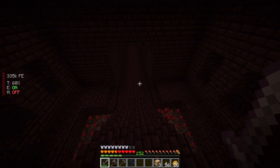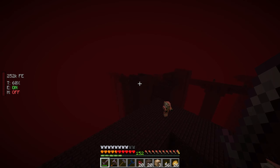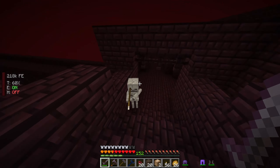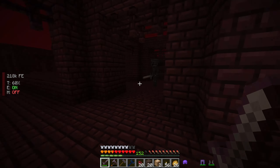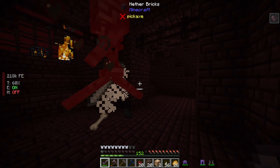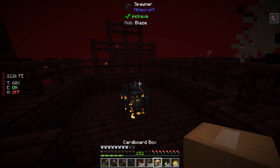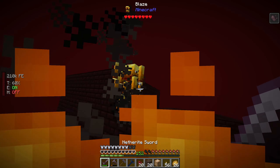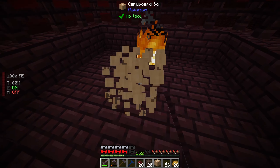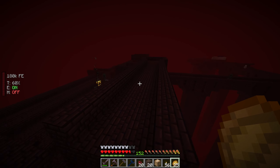Nether wart and soul sand — might as well collect all that. Two spawners right next to each other! For a second I thought that cardboard box flew into the fire. I'm not too worried about health because I have a decent amount. Let's disable the spawner, get rid of the blaze, pick up the spawner, eat, and head home. I don't know if there are any more spawners around here — doesn't look like it.